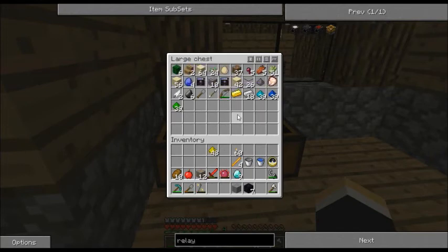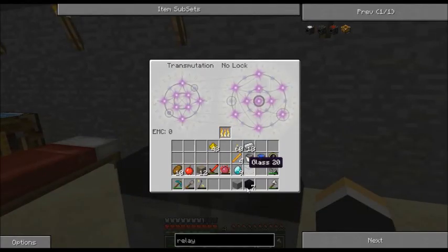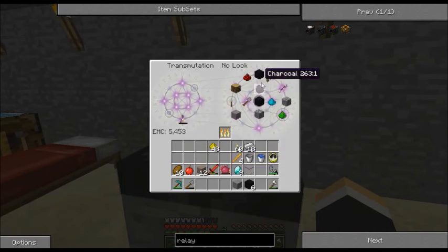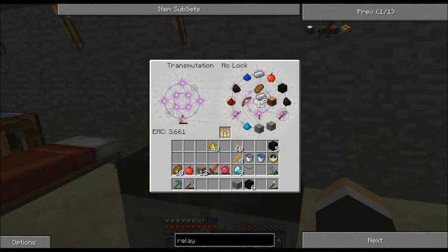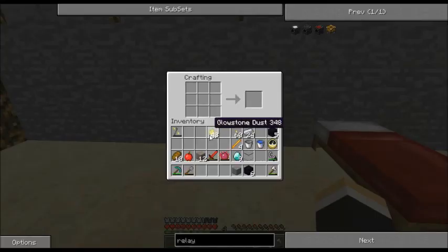We need a bit of glass. I'm also going to make something else while I was thinking about it. I need four of these extra and twenty-four iron. Anti-matter relay.